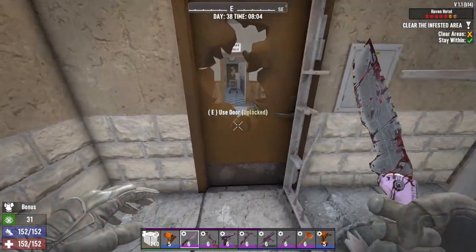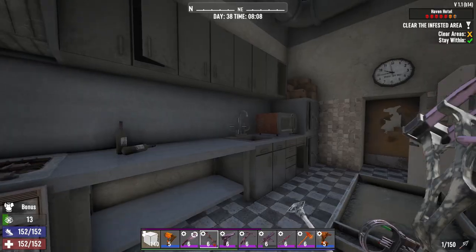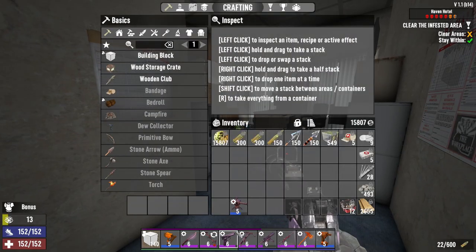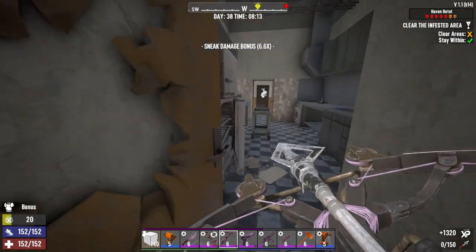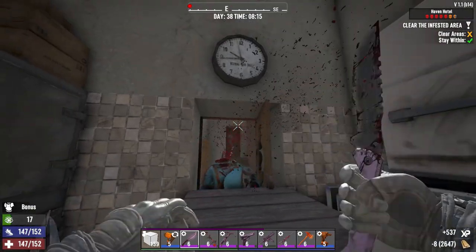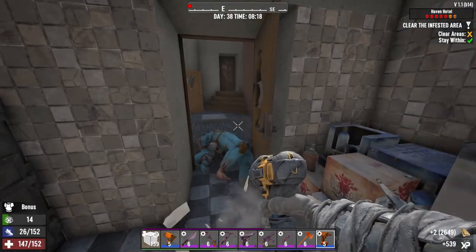After you start the quest, you go through this door. Now I'm gonna clear the first area. I woke that guy up — not a smooth start, is it?